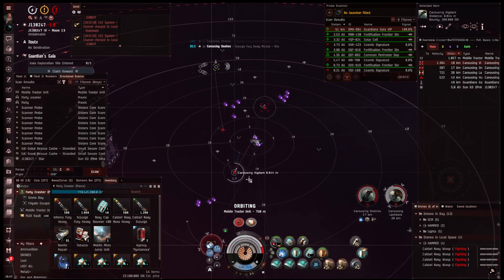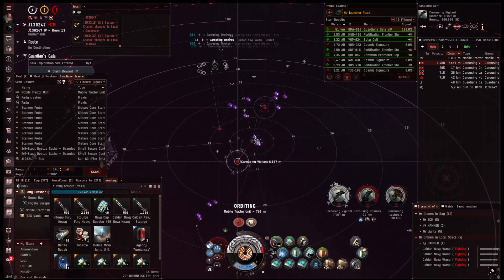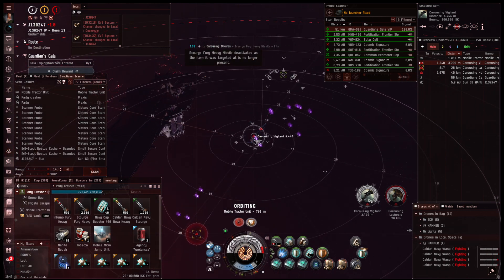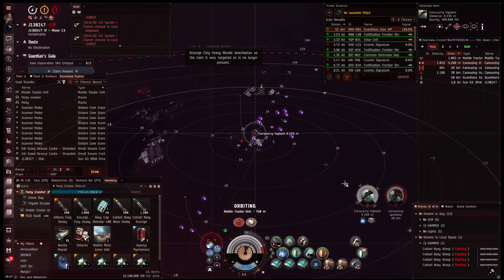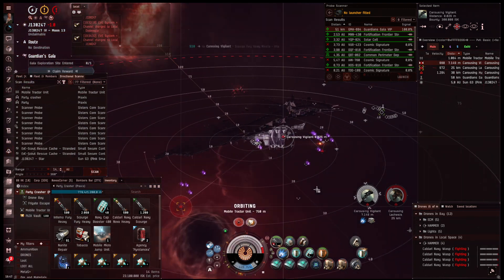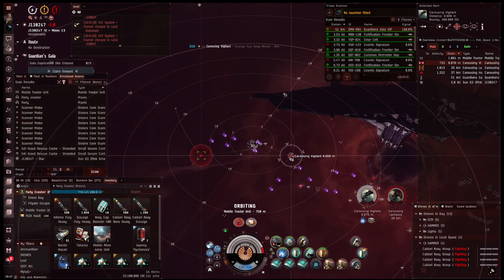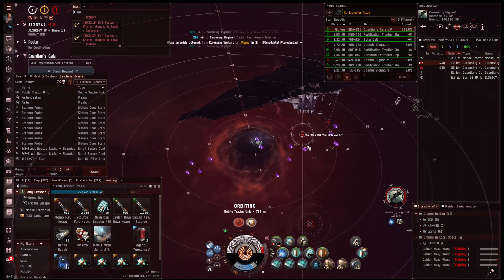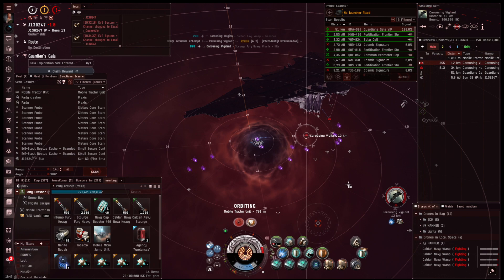There's a Vigilant. The Vigilant and other Serpentis faction ships are really nasty towards your drones because they have a strong web and they really want to go after drones. He's not even shooting us — he's just shooting one of our drones.